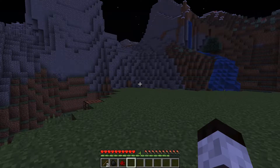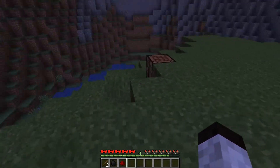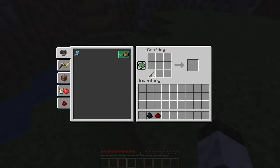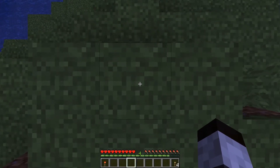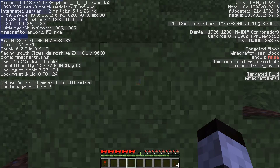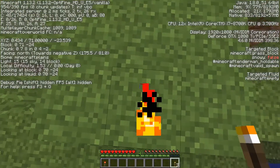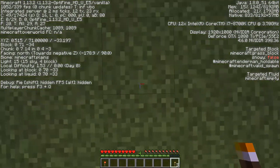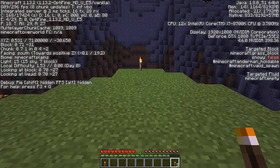We're going to start out at nighttime because I want to go over something that people don't talk about very much — the light levels with torches. I've got two sticks: one with coal makes a regular torch, and one with redstone makes a redstone torch. If I put a regular torch right here, you can see the light level of this block is 14, and as you go away it drops — eight, seven, six, five, four, three, two, one, zero.